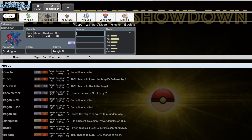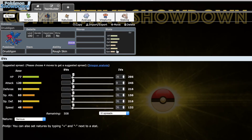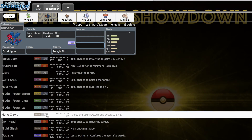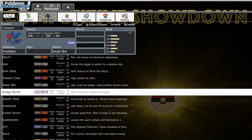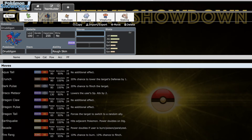Next up Druddigon is back — a mon I was absolutely in love with last season. Every time I brought it, it did what it needed to do. It's got a ridiculous movepool; access to Sucker Punch is huge. The only stats holding it back are really its speed, and even if it wants to run Sheer Force plus Special Attack it isn't the worst with 60 Special Attack — Sheer Force with Life Orb gives a nice boost. It also has access to Glare, Stealth Rocks, and Taunt for cool utility.